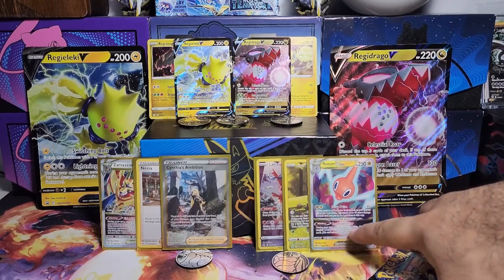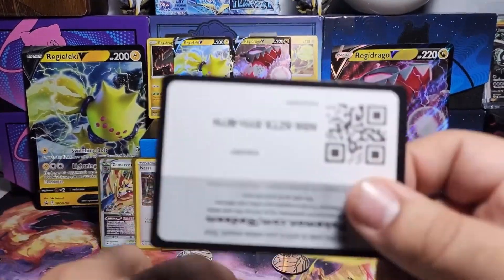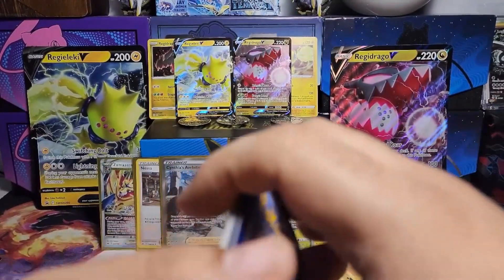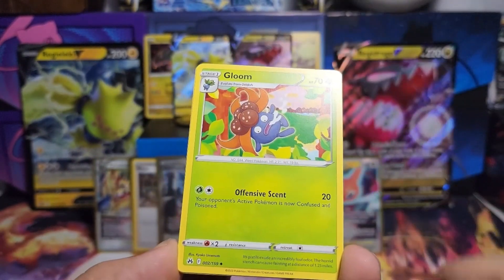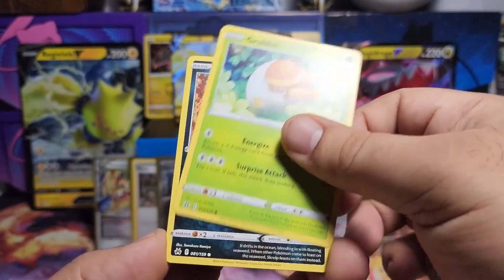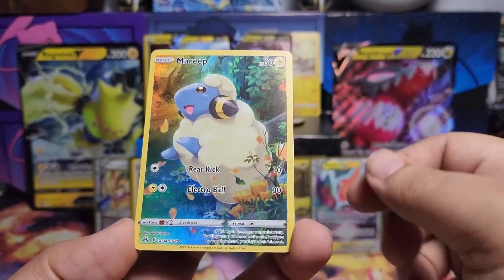Down to the last pack. We got last pack magic here — Regi-Drago V, Regi-Leki V. Let's see if we can pull even. You know what they say? One man's trash is another man's treasure. Which is a lovely saying, but a terrible way to find out that you're adopted. As we finish off here, the last pack with a Mareep. Not too bad on the Mareep.